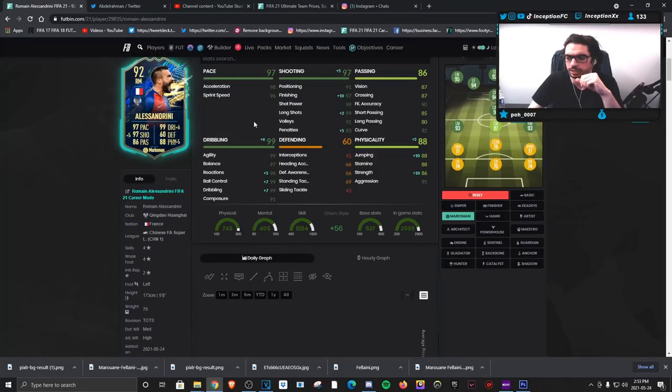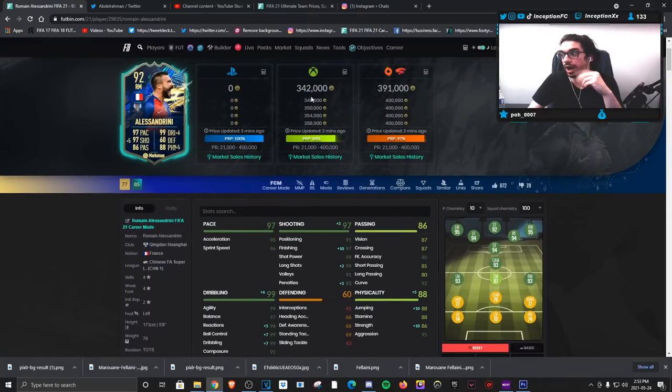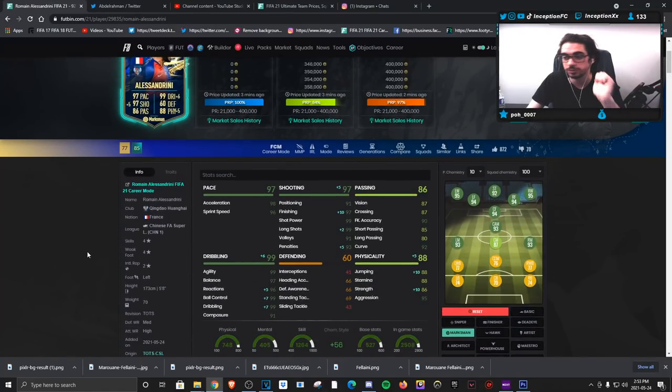It's a phenomenal card — he performs really well. For a French player in the right mid position, there are so many variables you can work with in fitting him into your team in a 4-5-1 or 4-3-3 base. Just get some French players around him because French links are really good this year. If you end up packing him from the SBC or buying him in the future, definitely get this card.